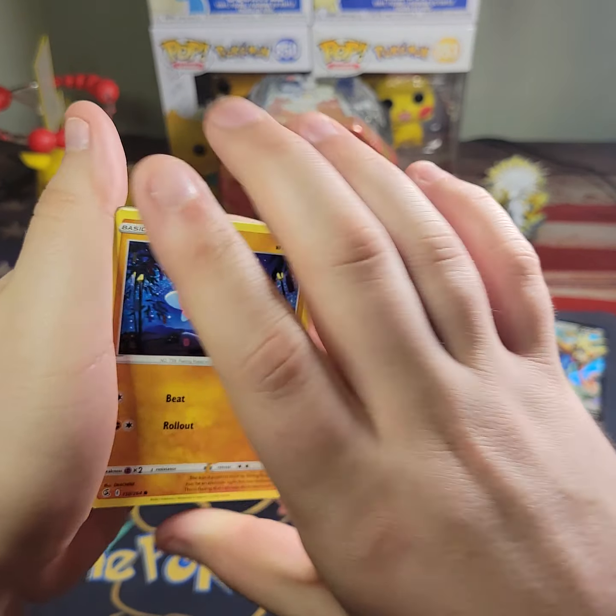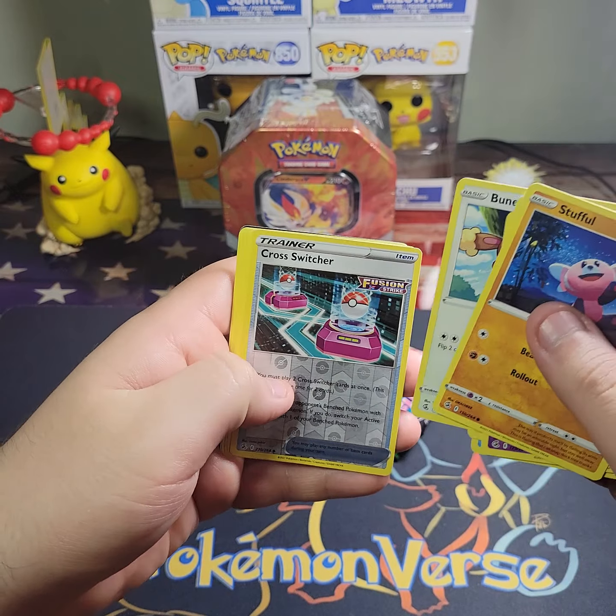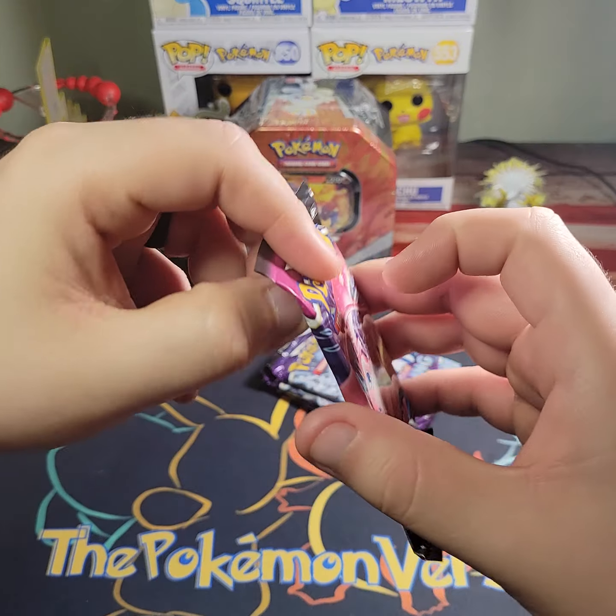Starting with Fusion Strike — got two packs here we go. We got Stufful, Sigil, Toxel, Totodile, Buneary, Cross Switcher, and a non-holo Cloister. Opening the second Fusion Strike pack now.